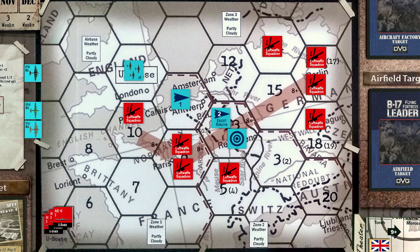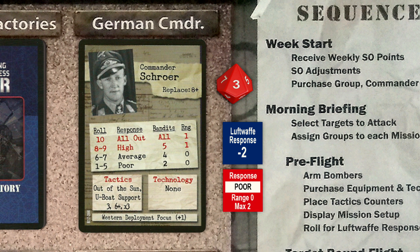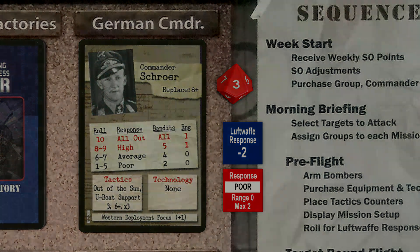We roll for the Luftwaffe response and the roll is a 5. But with the minus 2 response modifier, the final result is a 3. Another poor response from the Germans today. Now the only thing our bombers will have to deal with is flak over the target.